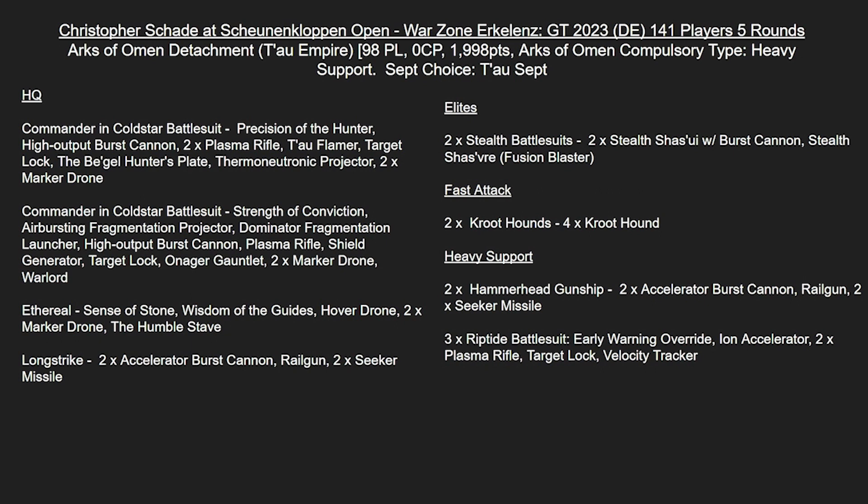Then we have another Commander in Cold Star Battlesuit with Strength of Conviction, Airbursting Fragmentation Projector, the Dominator Fragmentation Launcher, a High-Output Burst Cannon, Plasma Rifle, Shield Generator, Target Lock, Onager Gauntlet, and two Marker Drones. Again, this is another list where we're seeing Airbursting Fragmentation Projectors come in, so it'll be interesting to see what this twist in the meta is for - I'm wondering if it is for Guard, but I'm sure we'll see soon.